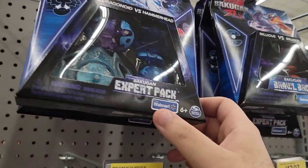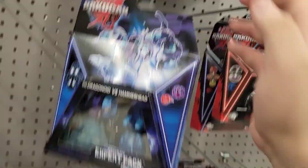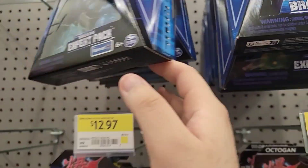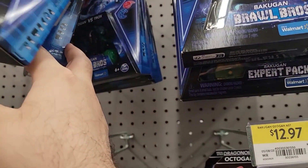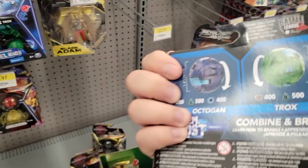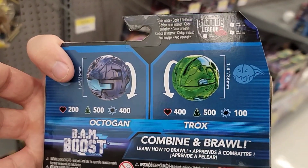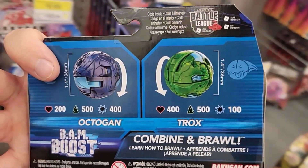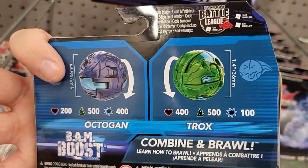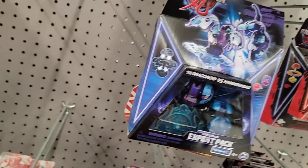This is called the Bakugan Expert Pack. Here's another one — Octagon versus Troxed. They're pretty similar: Octagon is 400, 500, 100 and Troxed is 200, 500, 100. So Octagon wins slightly, but not by much.